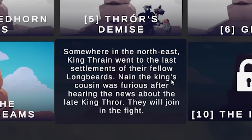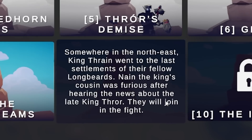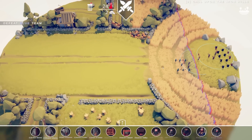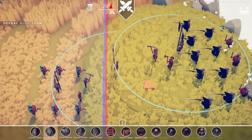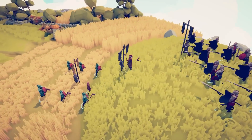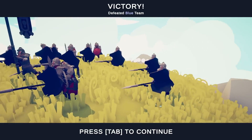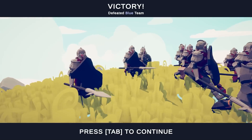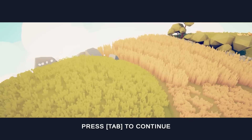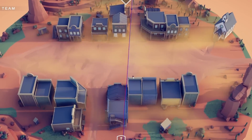Somewhere in the northeast, King Thrain journeys to the last settlements of their fellow Longbeards — Nain, the king's cousin. They will join in the fight. King Nain will answer the call. Who are we fighting? Orcs? It doesn't look like anything's happening. They're fighting like, hey, it's nice to see you. He slapped the flag guy. Isn't King Nain the guy who rode the big boar in the little Hobbit battle? I'm having so much fun with that.